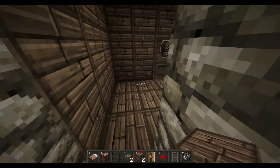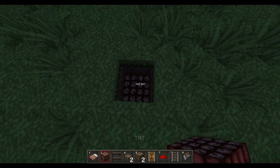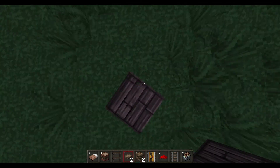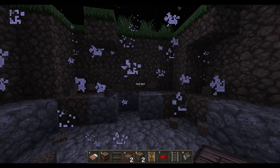Moving over onto number two. We all know the easiest way to make a landmine is just grab some TNT, put down a block, put down a pressure plate and make your friend walk over it. But there's this delay from when you walk onto it to when it eventually blows up like that.